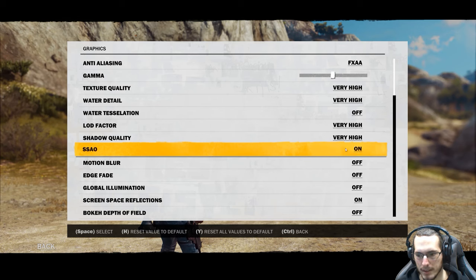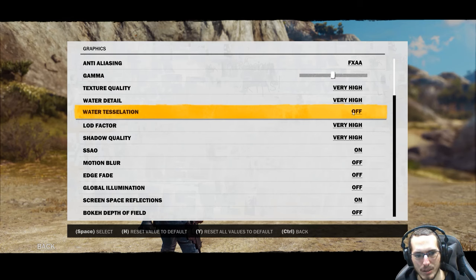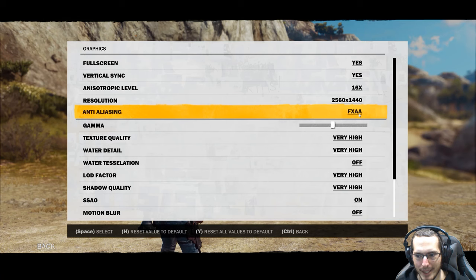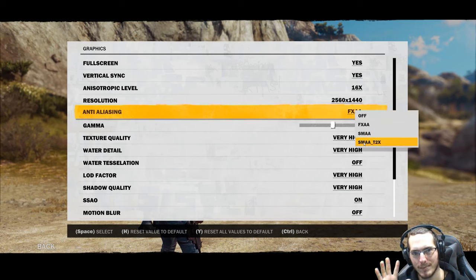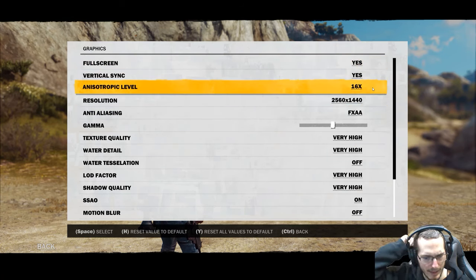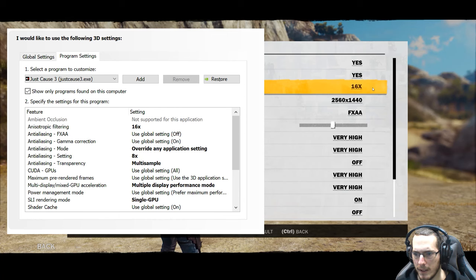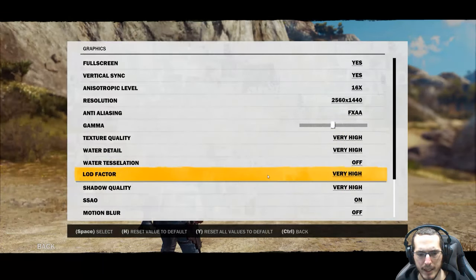Screen space ambient occlusion is on to help with shadows. Tessellation's off — I could probably turn that on, but it's costly for frame rates. Screen space reflections and depth of field are off. I have FXAA on because I feel like I'm getting ghosting issues with SMAA T2X. In the NVIDIA control panel, anisotropic filtering is forced at 16x — if I adjust it in-game it messes everything up. Anti-aliasing is also forced at 16x with some super sampling setting.